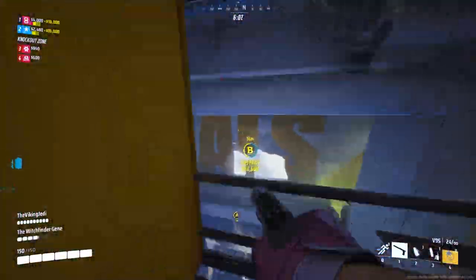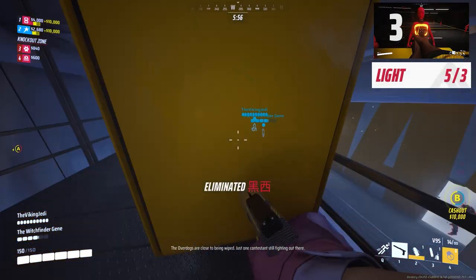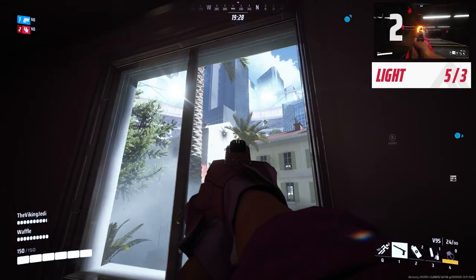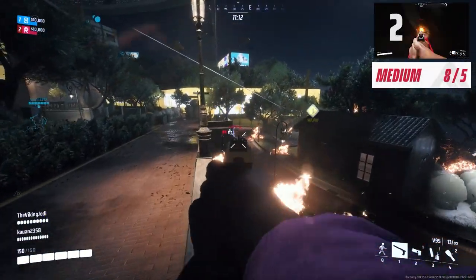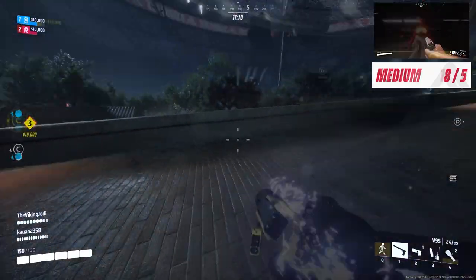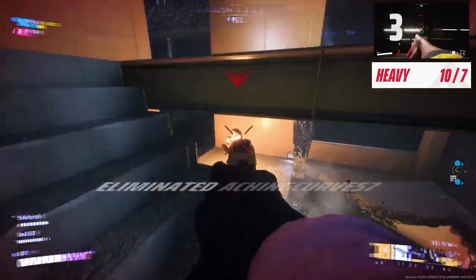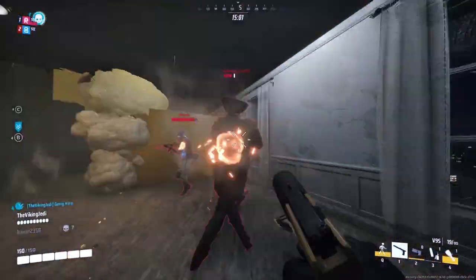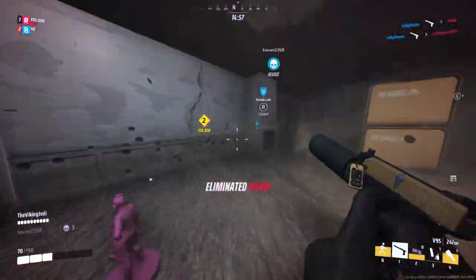When it comes to taking down your adversaries, the V9S doesn't mess around. Against the Light class, you're looking at just 5 body shots or 3 headshots for a takedown. Moving to the Medium class, you'll need 8 body shots or 5 to the head. And for those tanky boys in the Heavy class, it's 10 body shots or 7 headshots to secure the win. When utilized to its fullest, you could take down 4 to 5 enemies in a single magazine.